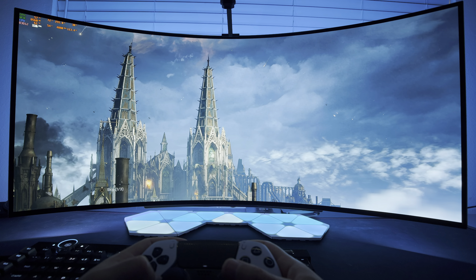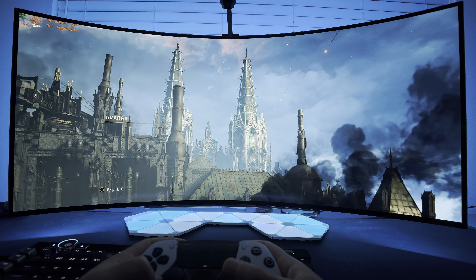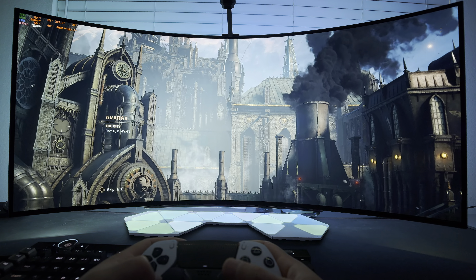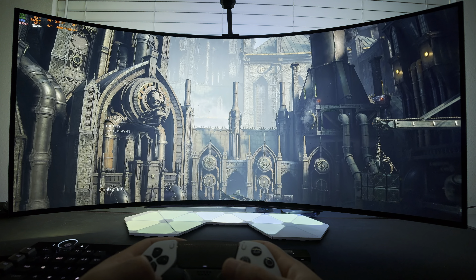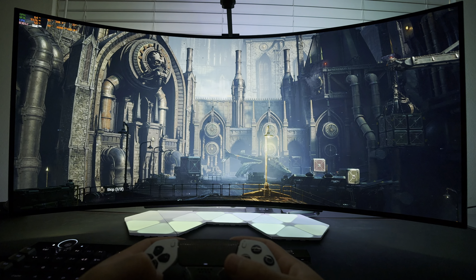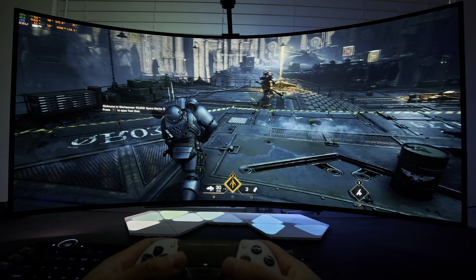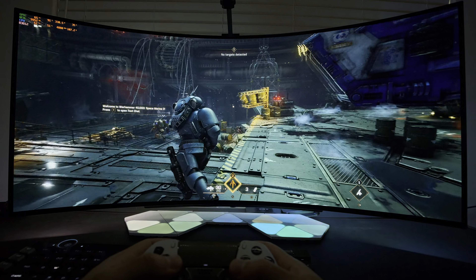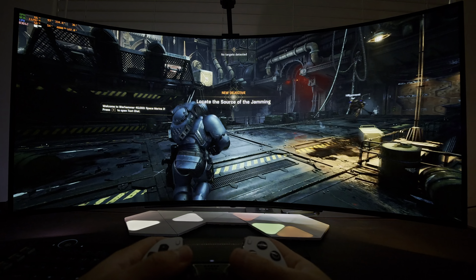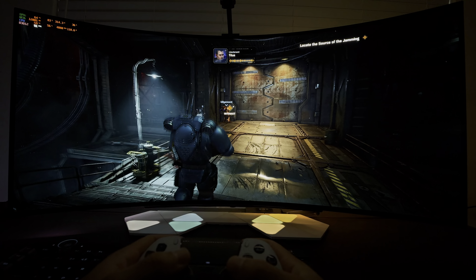Our Vox transmissions are not reaching the Astropathic Relay Station. The source of the interference lies in heretic occupied territory. Locate and destroy whatever is jamming our communications. Let's do this. By the way, just so you guys know, I am using this with RTX HDR — actually using it with default settings. I've just turned on Peak Brightness to Max.